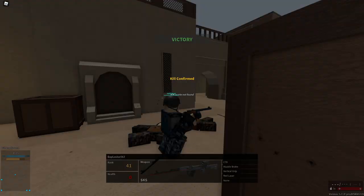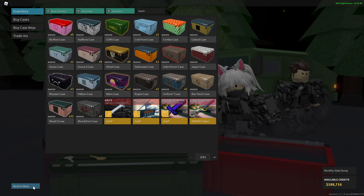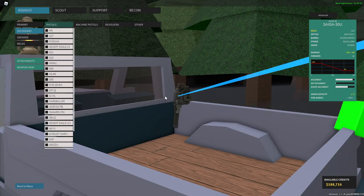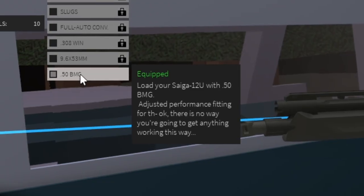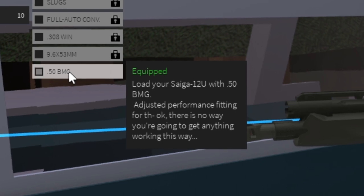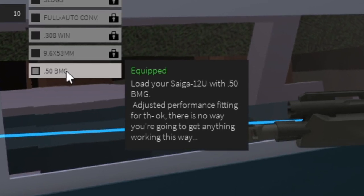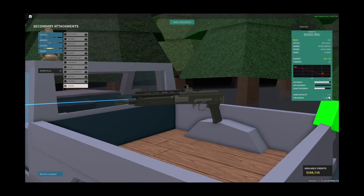Not as bad as yours. I can't really get any more kills with this. It's just you spawn, you get one kill, and that's like the end of your gun. You literally cannot pick any other ammo. It even says in the description: load your Saiga 12U with 50 BMG. Adjusted performance fitting the... Okay, there is no way you're going to get anything working this way. And yeah, they're right. If you limit your options to just one, you're not really going to get anywhere.